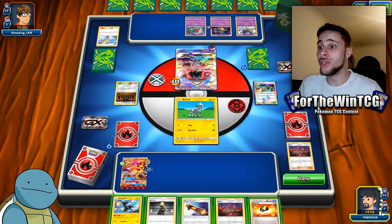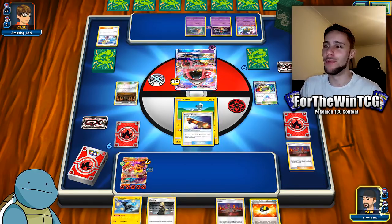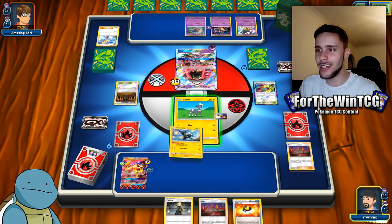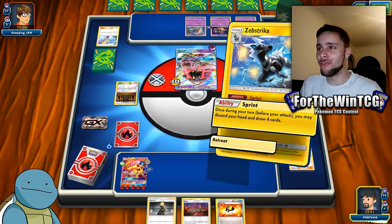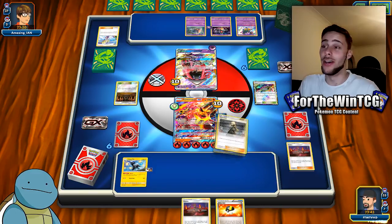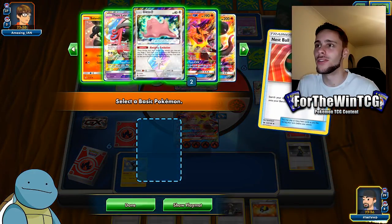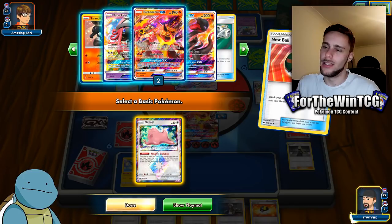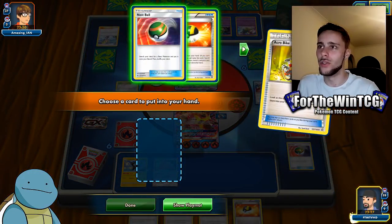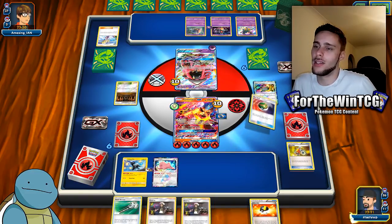Shine of Punishment is definitely going to hurt us so we need to be fast here. We got a Guzma — but wait, I have to think: I have to discard two supporters which feels real bad, but we have to be fast. Actually, they didn't retreat — that's a big mistake. Why would they not do that? They've got the energy there. Either way, we're going to capitalize. We're going to get Ditto Prism Star out, and I think we should think about getting another Nest Ball.